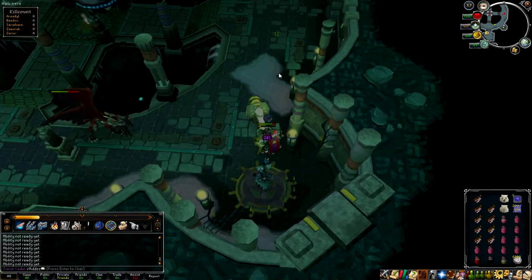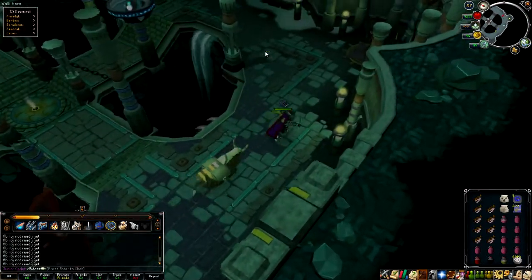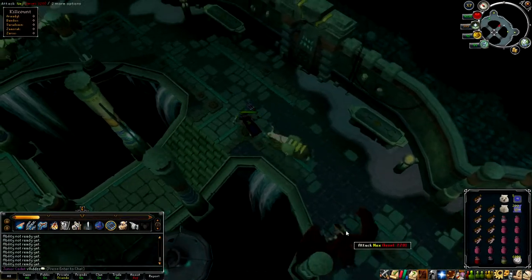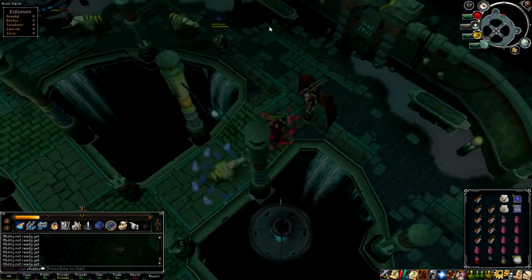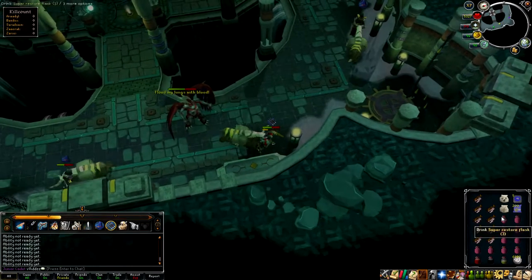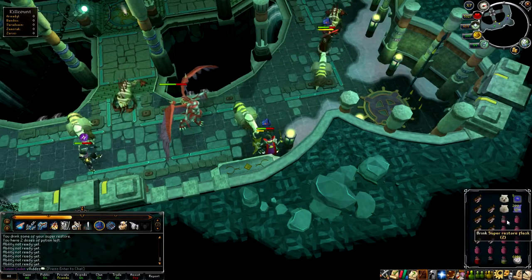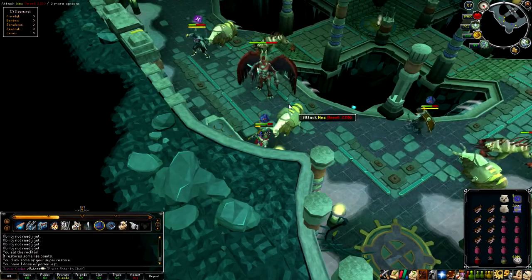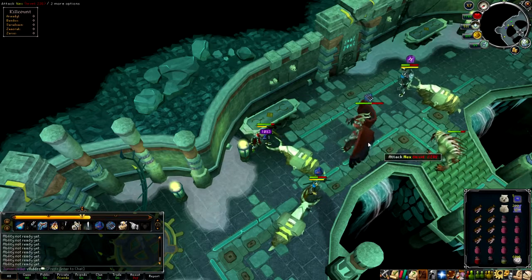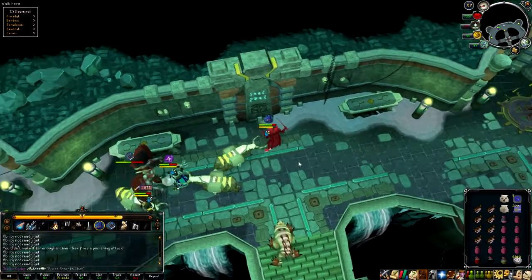It's almost blood phase so you want to lure Nex up to the southeast — make sure you lure to the south. This is the lure technique I use: click around here so she gets lured right up there so the attackers don't have to run far, then run over here and change her into the blood phase. She hits quite hard in the blood phase, so Resonance is in your best interest — take off prayer, use Resonance, get your 1k heal, then use Preparation straight afterwards. Make sure you stay out of melee distance.